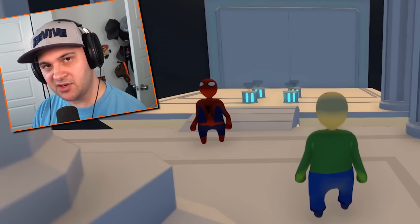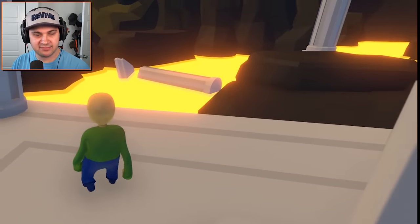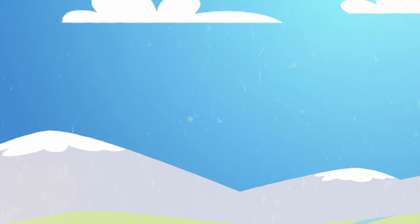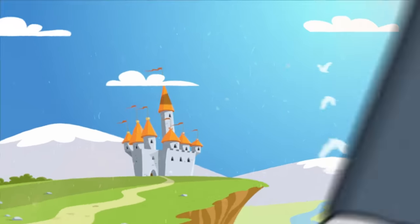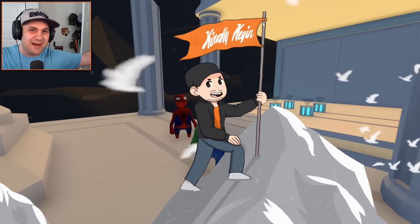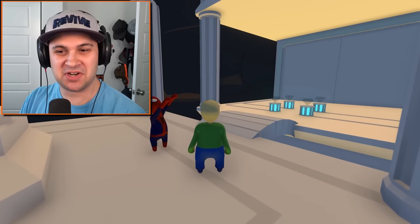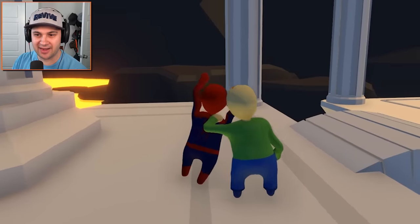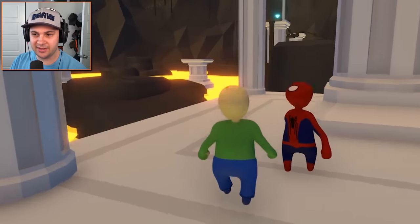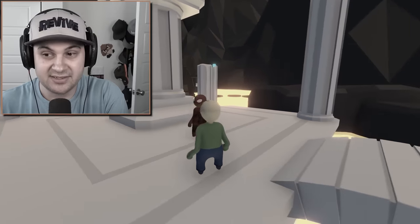Baldi and Spider-Man face their greatest challenge yet: super hot lava. Hello everybody, I am Kindly Kean and welcome back to Human Fall Flat, returning with the great Spider-Sam. Hello, friend. Here I am. We are in a big cave full of lava and it is very scary.